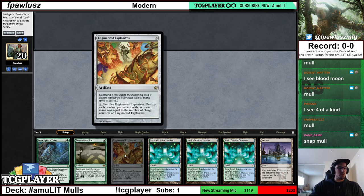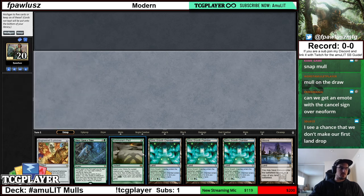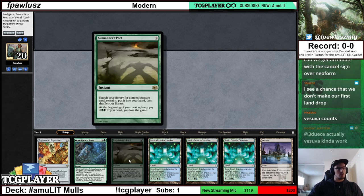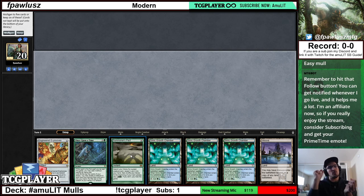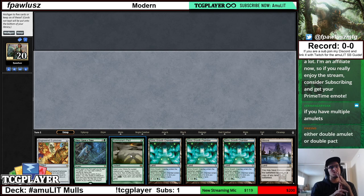Here we have Engineered Explosives in the blind — we talked about this — that's already a mulligan. We do have a threat. One thing I haven't talked about: you almost never can consider Summoner's Pact as ramp. I know that Pact can get you Azusa — I'm very well aware — but the only situations in which you can consider Summoner's Pact ramp is if you already have an Amulet and if you already have a threat in hand.